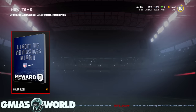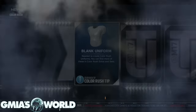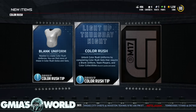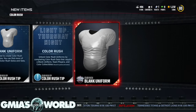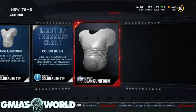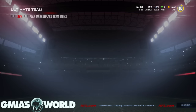So we get a Color Rush Starter Pack. Let's see what's in it. It contains a Color Rush blank uniform. So now the question is, what do we do with this? Let's go check out the other things going on with the sets.